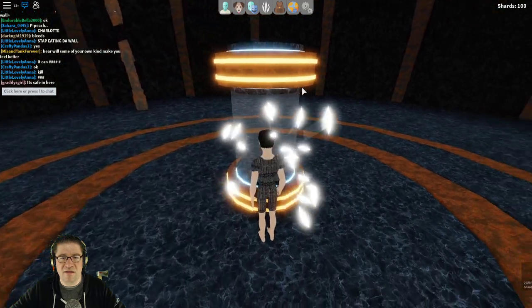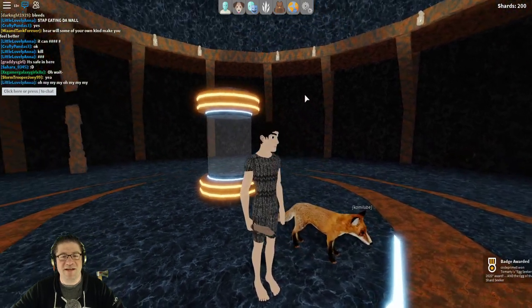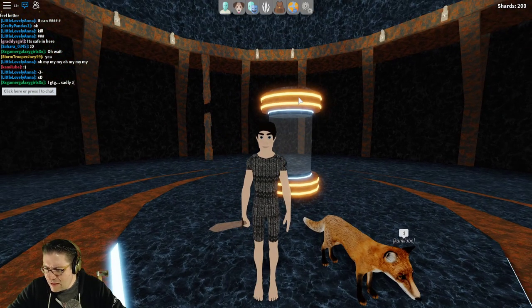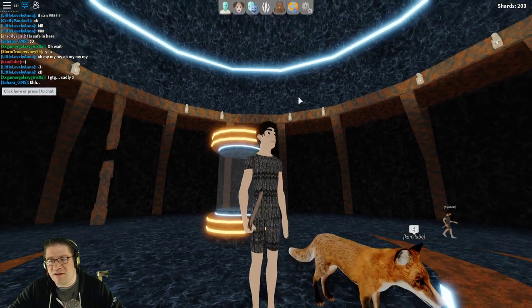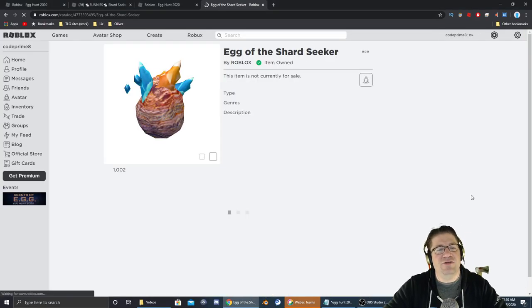Clicked, unlocked. Collect the egg — got the reward! Awesome. So that's how to do it. That wasn't a rust key, that was a fire key. Let's go check our inventory — and right there it is: the egg of the Shard Seeker.